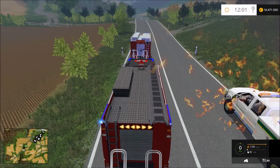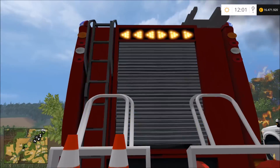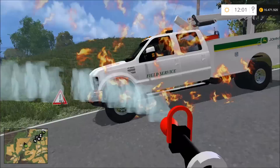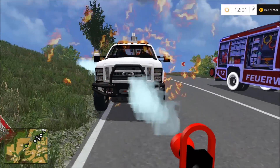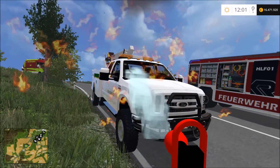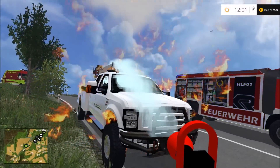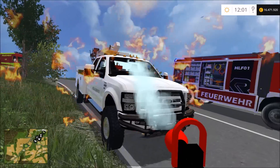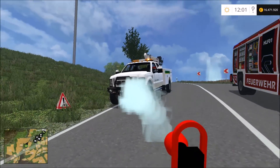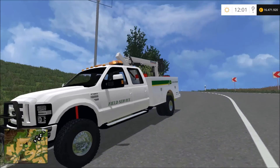HLF 1 am Einsatzort eingetroffen. Ich öffne bei diesem Fahrzeug die Rollos. Heckwarner wurde auch schon aktiviert und ich gehe zur Brandbekämpfung vor. Der Qualm hat sich schon mal gelegt – er ist jetzt weiß geworden, nicht mehr schwarz, und damit ist das Feuer auch schon gelöscht. Der Motorplatzer wurde gelöscht.